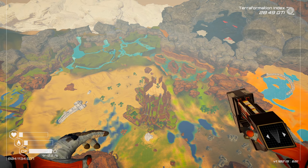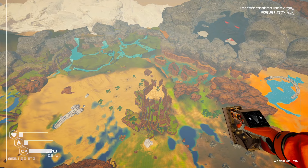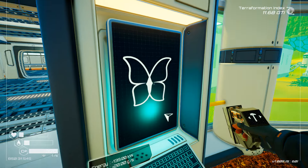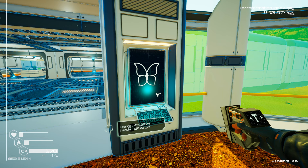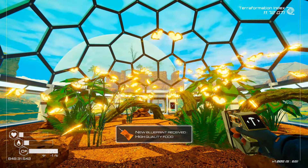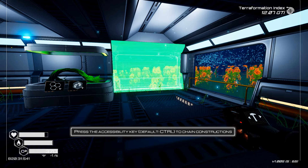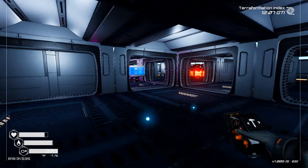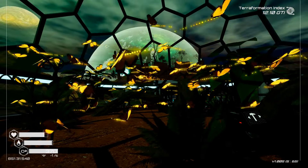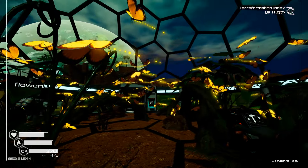One of the coolest parts about this game is that eventually you progress to a point where the atmosphere is completely breathable and you no longer need to worry about your oxygen meter. The butterfly dome is in our possession — I put two golden butterflies in. This is the greatest day of my life. This place looks so cool at night. They're like Avatar butterflies — they're fucking magical.